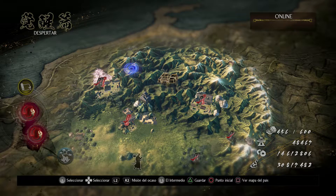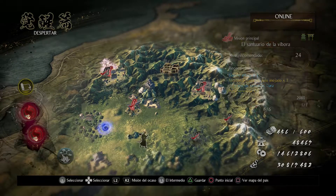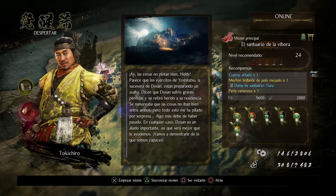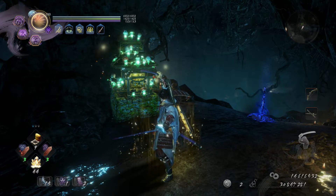Very good, chicas and chicos! Here we are with another video of Nioh 2, in which I will show you how to defeat the Yatsunokami easily and without danger. We are here in the area of the Despertar, in the Santuario of the Bimbora. Here we are at the second santuario of the mission.